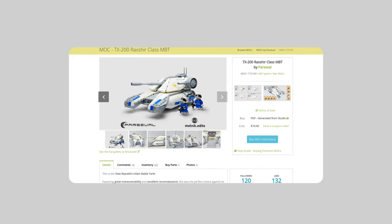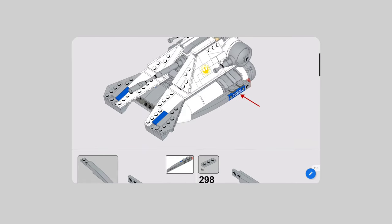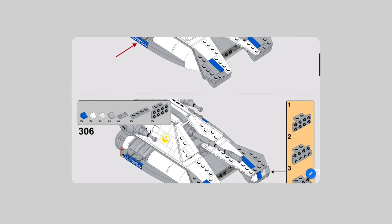And if you want the instructions for this model, you can buy them on my Rebrickable for $10 each. The parts should cost around 35 to 55 euros, but there are quite some basic parts in there that you might already have, so the price shouldn't be that high in the end.